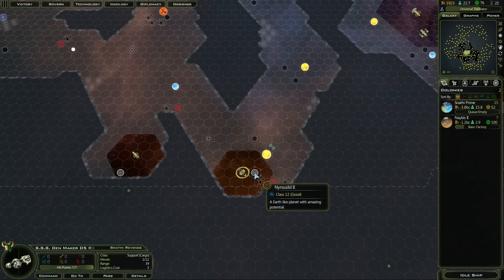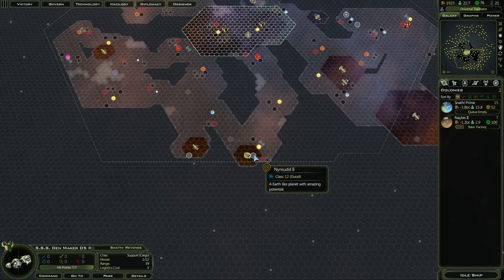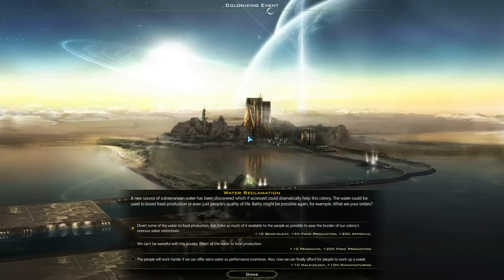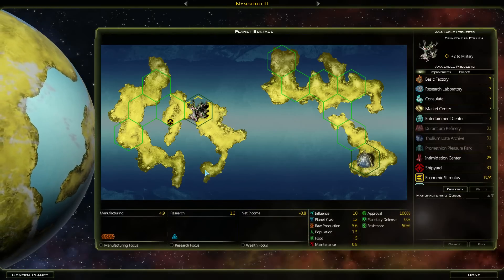Let's move one there. This would probably be a good research world, maybe. I probably want it to be a manufacturing world with that one — it's near to it. Colonising event: manufacturing. That'll do me fine. So what is this? Military bonus.